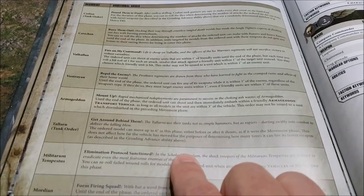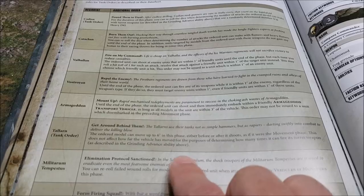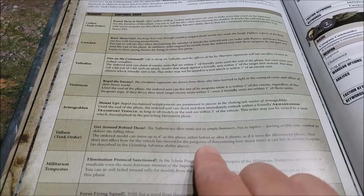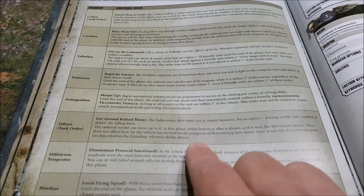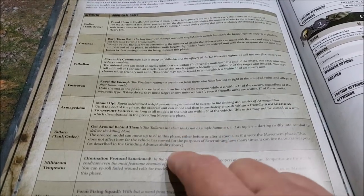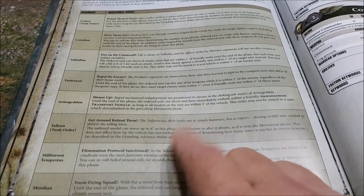Tallarn tank orders: the ordered model can move up to six inches in the shooting phase, either before or after it shoots, as if it were the movement phase. So in the shooting phase, free movement up to six inches — they can move and shoot or shoot and move.